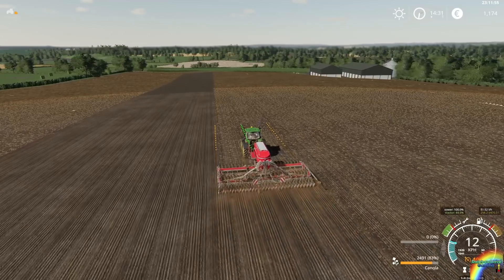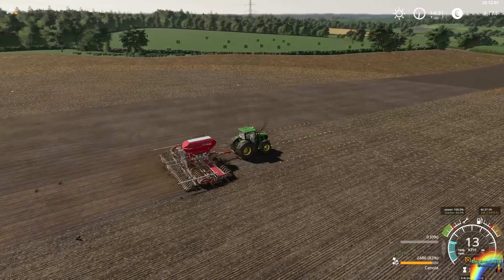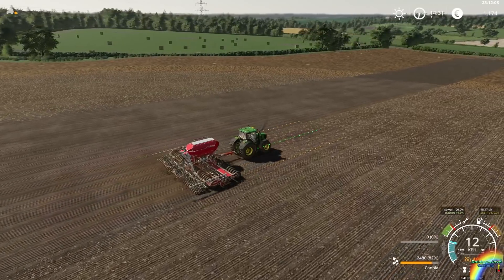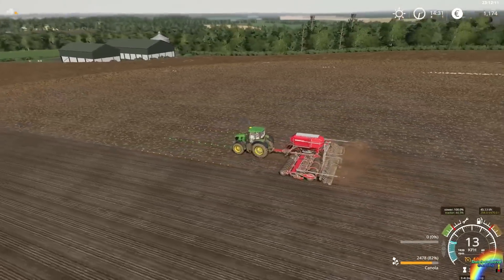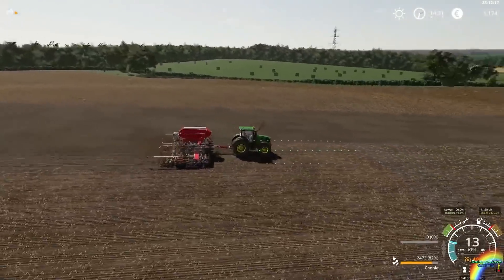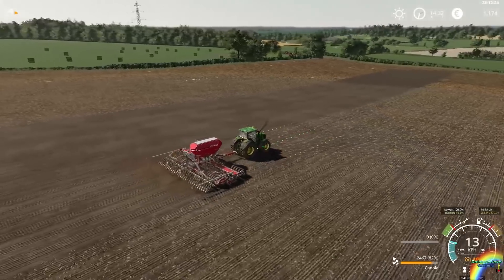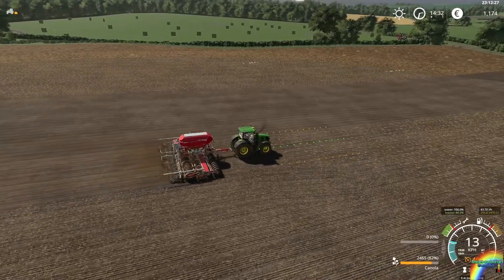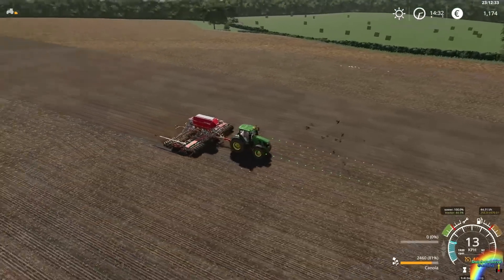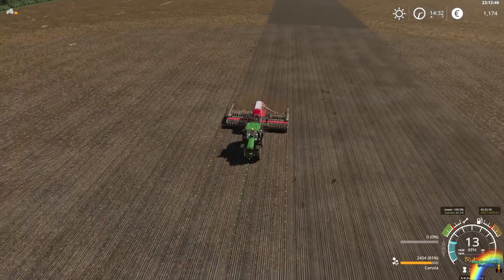Plans for the next little while: the hay needs to be moved — that is probably going to be a priority job. This field needs to be finished. Field 19 also needs to be seeded. This field needs to be fertilized twice. Field 19 needs the slurry finishing. This field will need harvesting eventually. Field 15 I do want to fertilize — I might crack out the slurry spreader in there as well. This field feels too big for a slurry spreader though; I'm just going to use the sprayer.